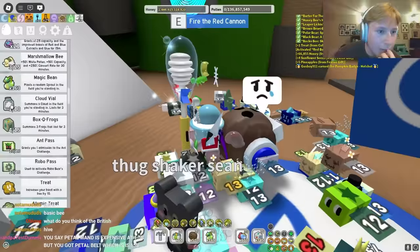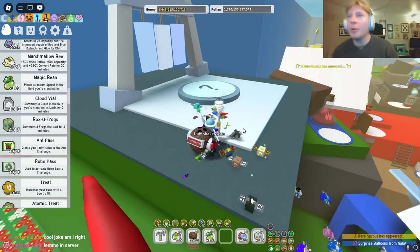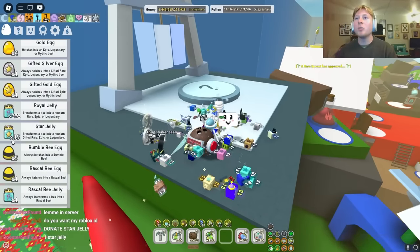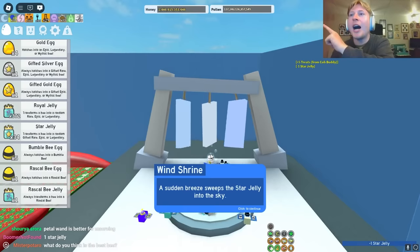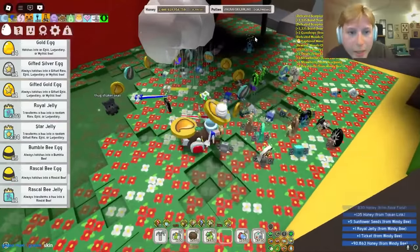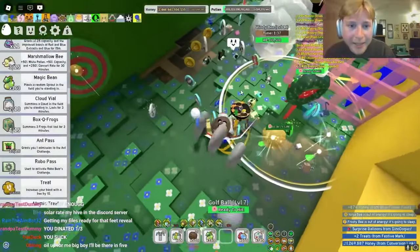How do we get Windy Bee to spawn? Someone tell me — one of these pros. Donate star jelly. How many? 1? What if it doesn't work? 1 star jelly. A sudden breeze sweeps the star jelly into the sky. Windy Bee's buzz is heard in the distance. Do we get any cloud vials? We got 1. Am I getting it? I got it!